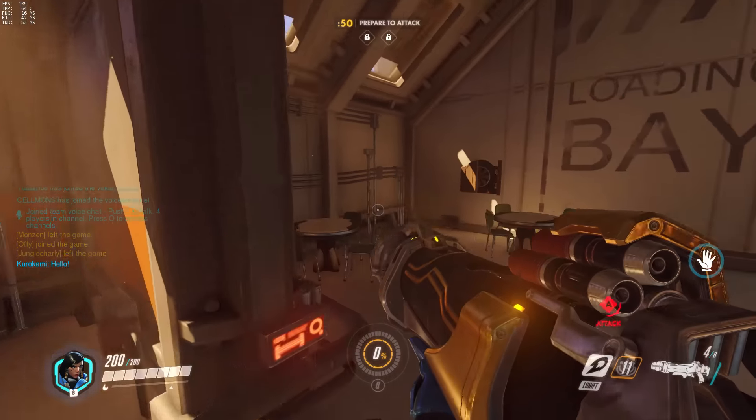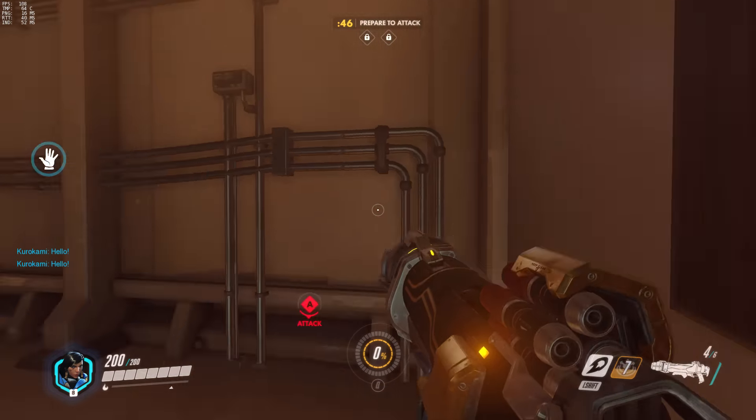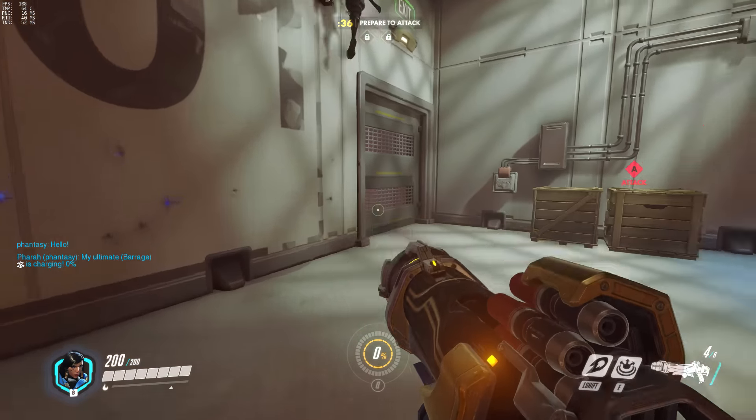Each hero obviously has a variety of skills — much like MOBAs you have an ultimate ability, which you can see charging in the middle of my screen, currently at 0% because we haven't started yet. This charges by dealing damage and I believe even taking damage, because if you're a tank it charges when you're getting well stuck into the game. Along with this I also have a skill on my E to knock back enemies, and my shift allows me to boost high into the air. Some heroes are more advanced than others with their abilities because everything in this game is very diverse.